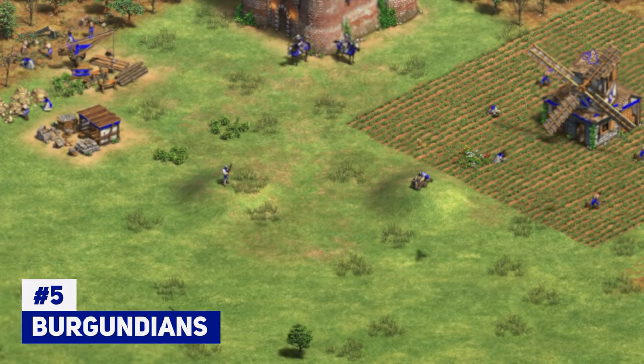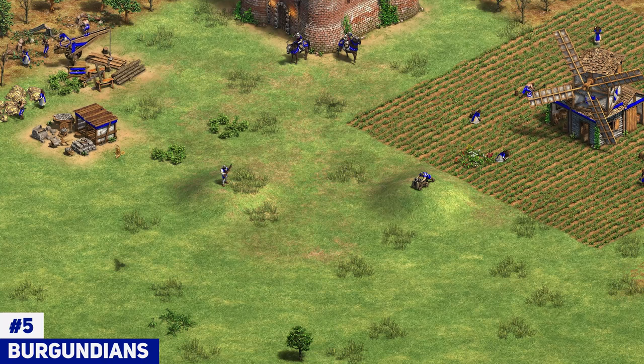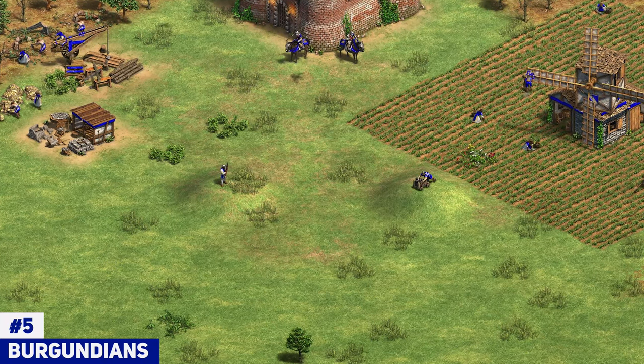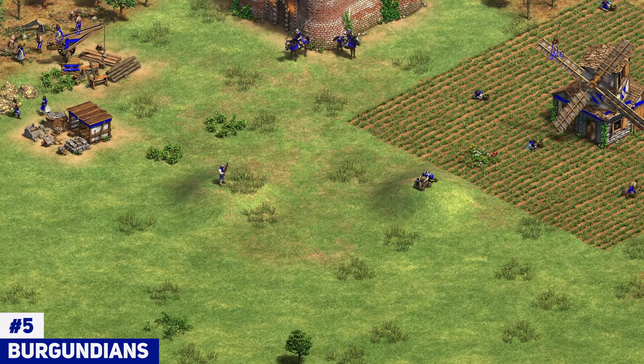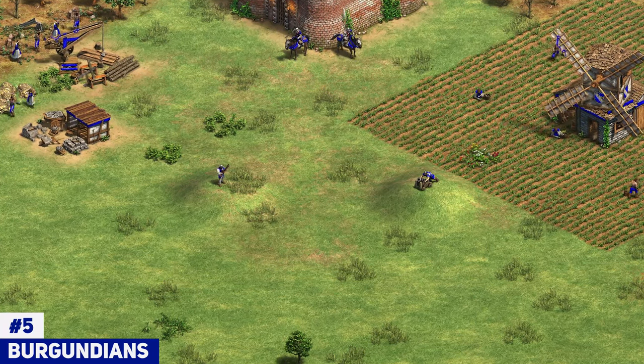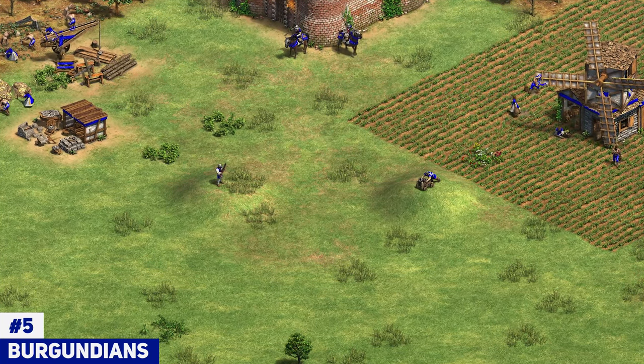Starting off at number 5, we've got a civilization that really thrives on its gunpowder. In fact, I would say it's one of its main units and it's definitely its main backline unit, as the civilization doesn't really have any other backline DPS options besides its gunpowder, at least going into the late game. And this civilization is the Burgundians.